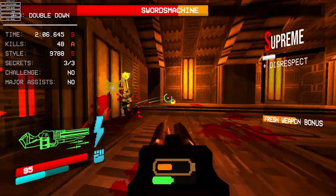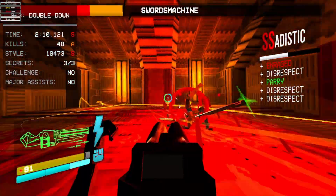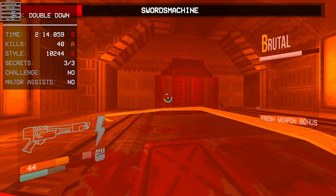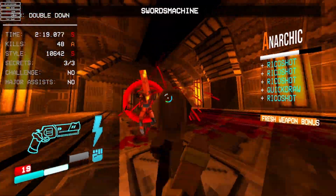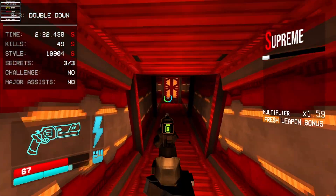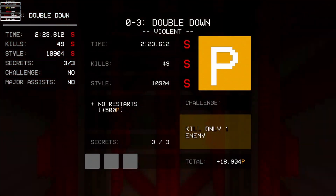Try for a bit and you should be able to do it. If you're still not able to do it and want to practice somewhere, you can go to the Sandbox. In the Sandbox, you can activate cheats and practice dodging Swords Machine's attacks. Once you try for a bit, you should be good. After that, head out into the next level.